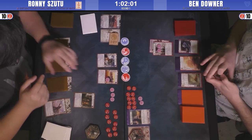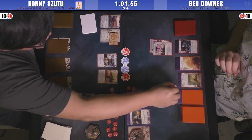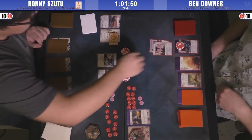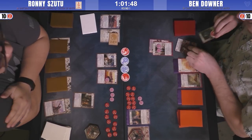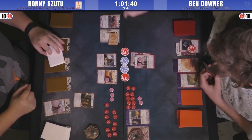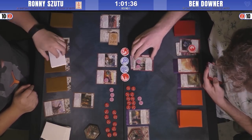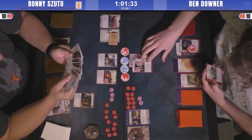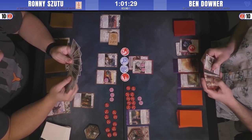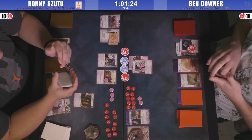Ronnie is going to go for the Void Ring. Void Ring is an unappealing ring to choose against Crab because they have so many ways to save their guys. He does flip over Shameful Display, though, going to trigger it right away, setting the Borderlands Defender in to defend. Borderlands Defender is very good against a lot of Unicorn's tricks because most of Unicorn's combat tricks are send-home abilities, and Borderlands Defender's ability prevents that from happening.